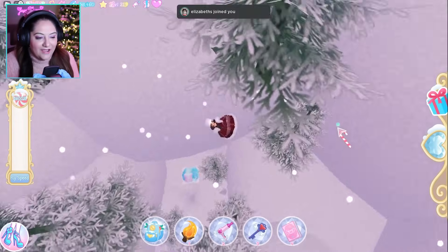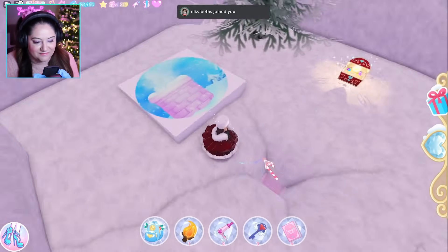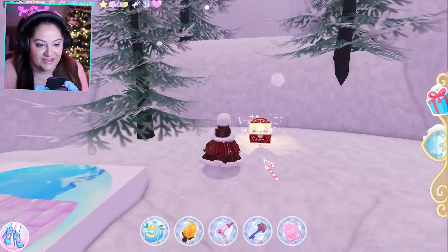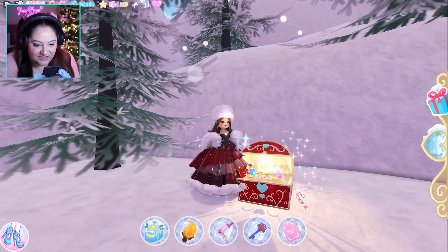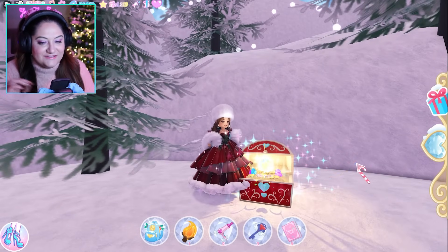We're still flying up. Once you fly all the way up the chimney you can look down — that's the chimney I just flew out of. There's a chest over here, and from this chest you're going to get 300 XP, which is so good and is going to help you get your levels.